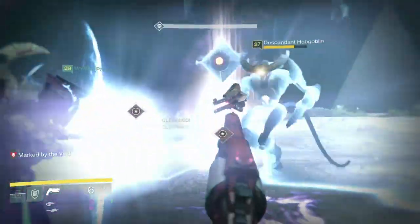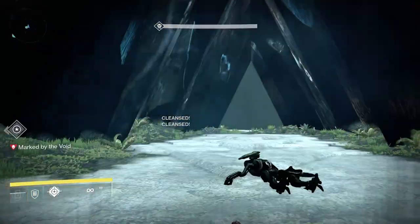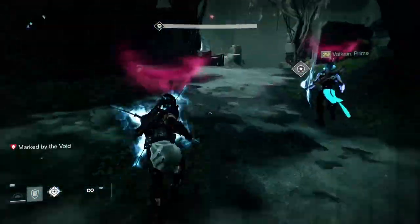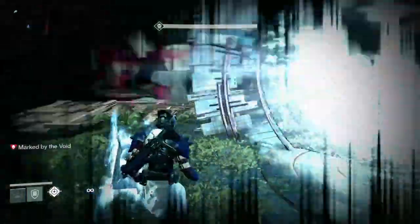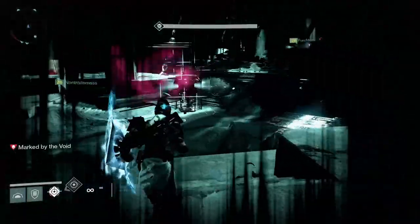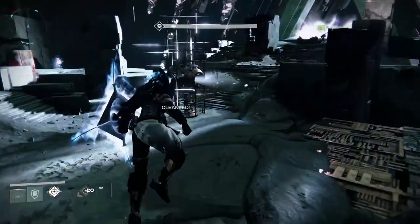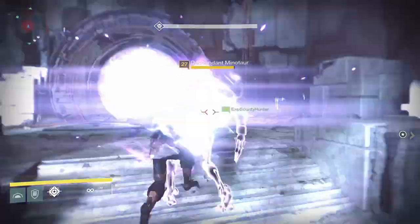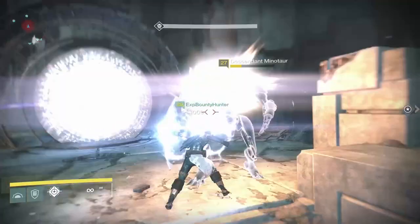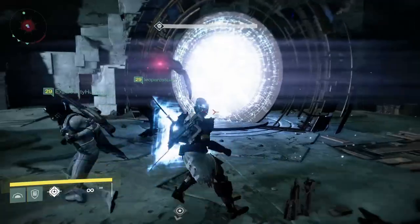Once both relics exit the gate, finish killing enemies by the plate and then everyone should head to the middle conflux. At this time, both gates will activate and Praetorians will start pouring out. Your job now is to kill Praetorians and Minotaurs for a short time. Relic holders should shield slam as much as possible but do not risk your own life. After a short time, the conflux will go away, you'll be awarded some loot, and then Part 2 of the fight will start.